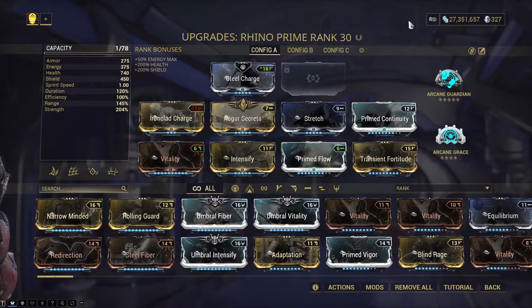This is just a setup I use if I play Rhino, which is extraordinarily rare. I bought his set for like 150 plat a while ago, before the Scarlet Spear. I have some of his relics I think, but the normal Rhino will work basically the same. The only real difference is you won't have the polarities that the Prime has, and the Prime does have more armor and health. It doesn't matter too much overall.